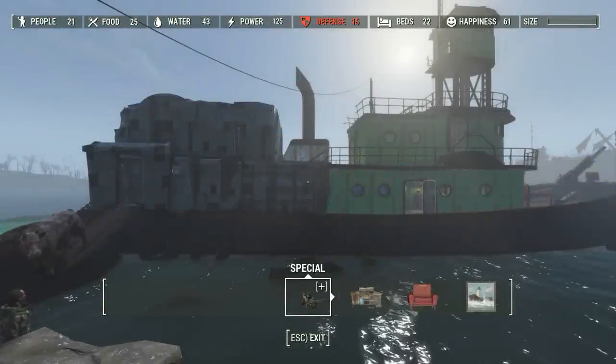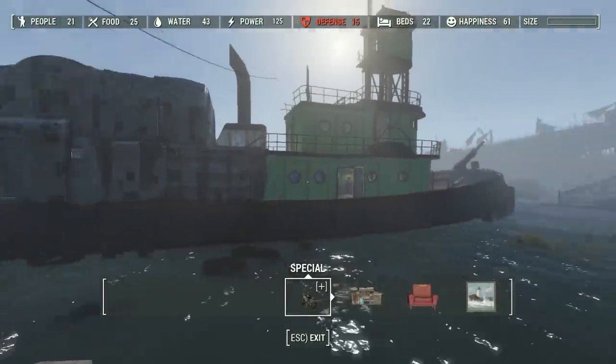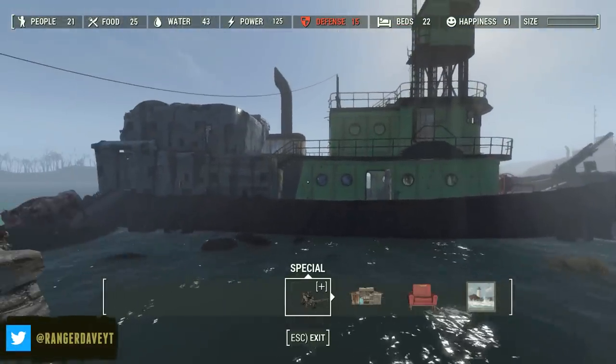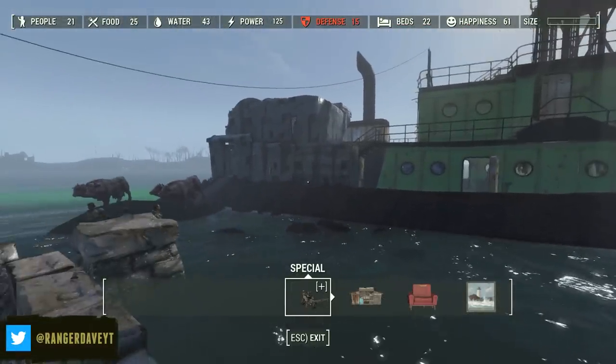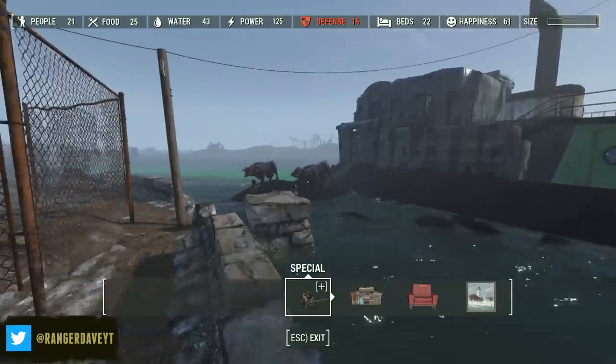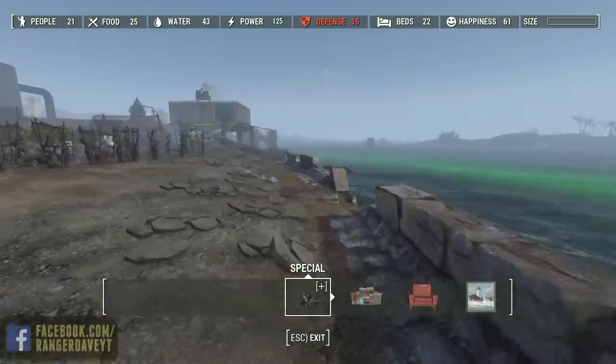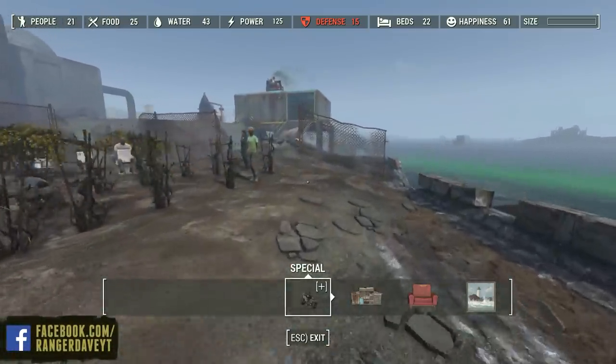Hey folks, Dave here, and welcome back to Fallout 4 and our location here at Warwick Homestead, where I'm turning this partially beached tugboat into a fortified homestead. Today I'm going to work on an idea that I'm pulling directly from the comments of last episode, because I liked it so much.